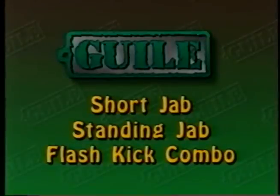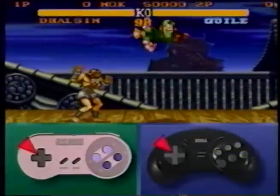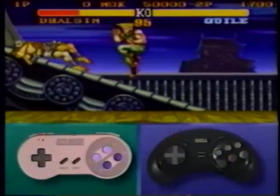This combo won't work on small characters like Chun-Li or Blanka, but is very effective against large characters. Jump in with a late fierce, then hit low jab, high jab, then finish with a flash kick.